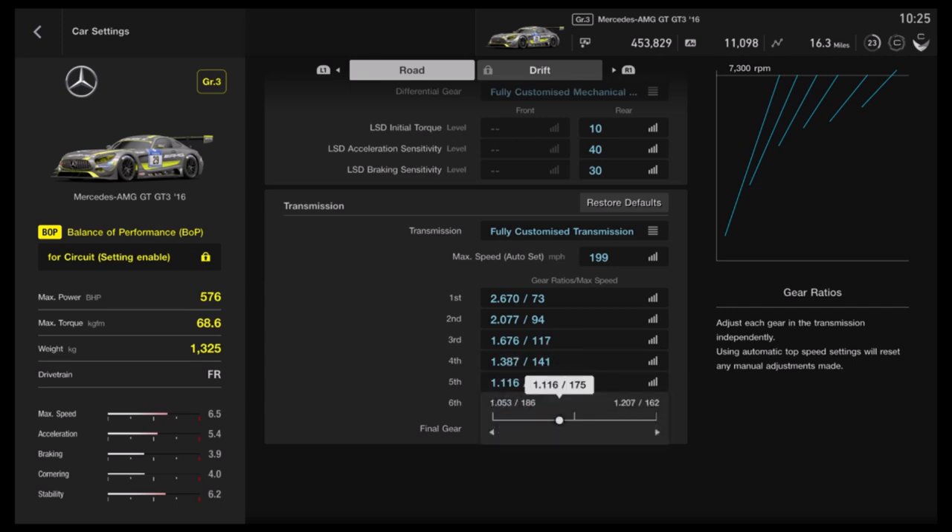For the 5th gear: 1.207 minus 1.053, divided by 10, and here we multiply it by 8. We get 0.1232. Add 1.053 and we get 1.1762.